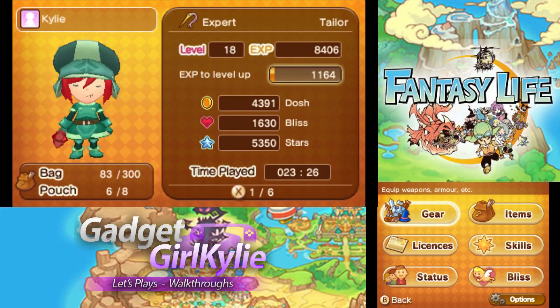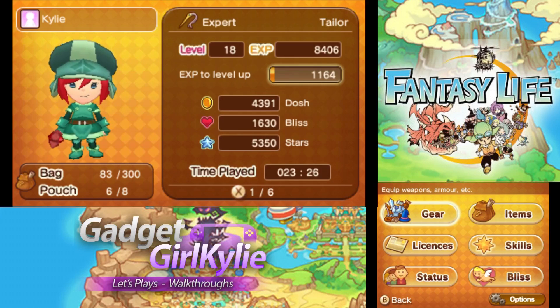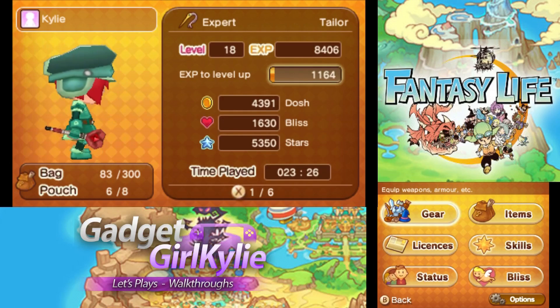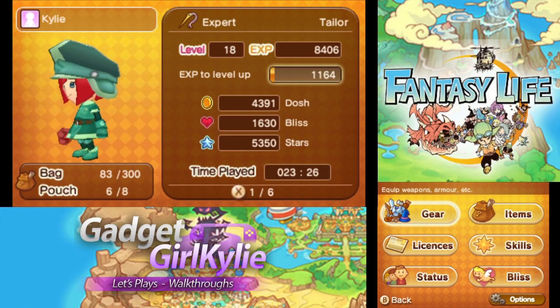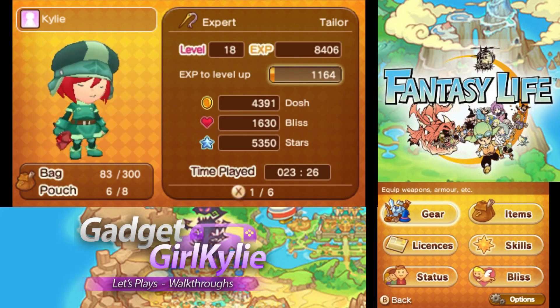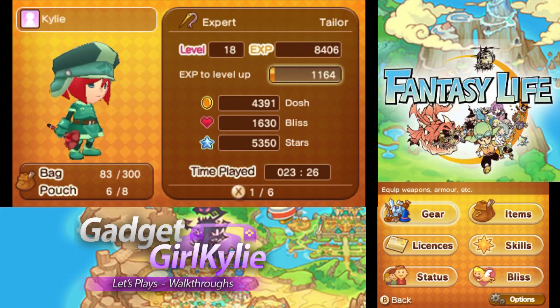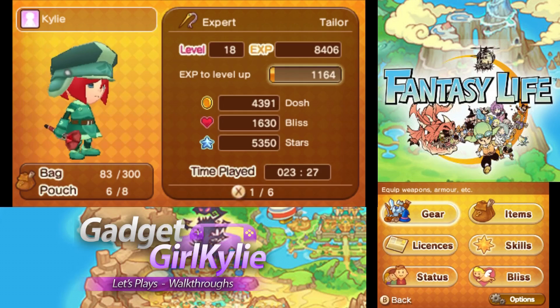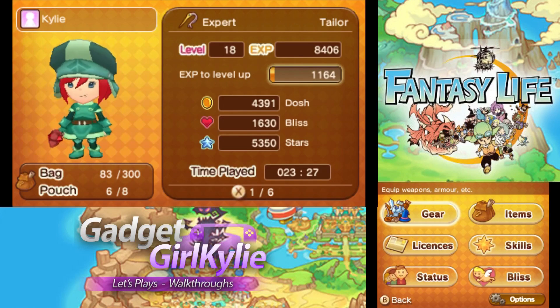Hey guys, Gadget Girl Kylie here, welcome back to my let's play walkthrough of Fantasy Life. On this episode I'm once again going to be switching my life. I haven't decided which one yet. At the end of the last episode I spoke about this briefly — you guys want to see the tutorials and also some gathering and crafting classes. So I've decided I'm going to go through all of the life licenses for those classes — all of the non-combat lives — simply because it would be easier for me to unlock the licenses now, ready for when I can reset my skill points and reallocate later on, plus it's handy for getting some basic gathering items and crafting done and earning higher profits when selling crafted stuff. That's the plan.